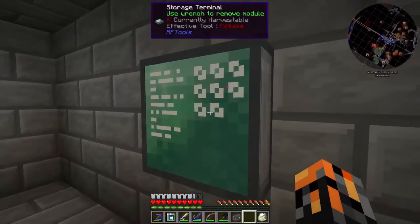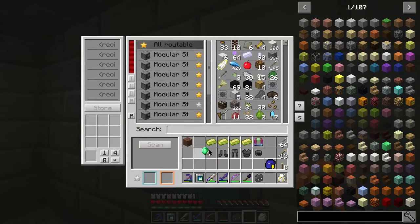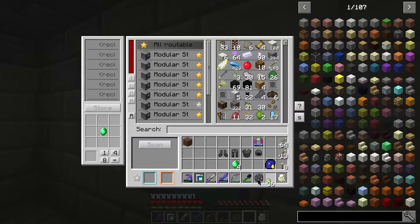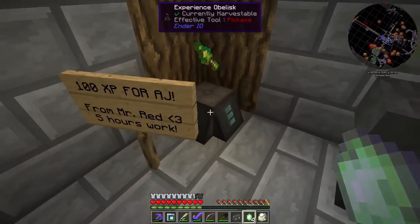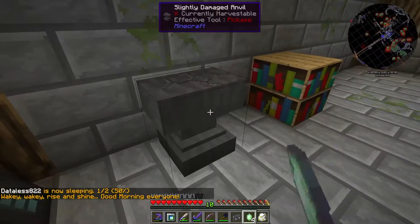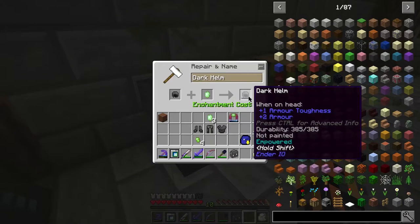We have the storage terminal here, so let's use this crafting grid. We want to craft four vibrant crystals. We'll take 10 levels out, put the vibrant crystal in here, and now it is empowered — AJ's dark helm. Let's do the dark plate next. We need armor and XP in there. Let's take another 10 levels, store, retrieve. Now we have 20 levels.